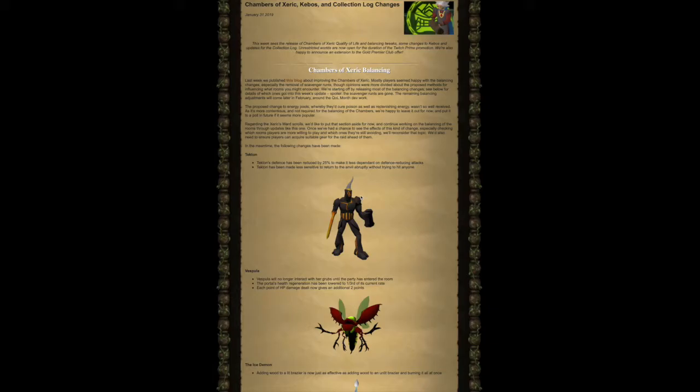The proposed change to energy pools, whereby they'd cure poison as well as replenishing energy, wasn't so well received, as it's more contentious and not required for the balancing of the chambers. We're happy to leave it out for now and put it to a poll in future if it seems more popular. Regarding Zarek's Ward scrolls, we'd like to put that section aside and continue working on the balancing of the rooms. Once we've had a chance to see the effects of this kind of change — especially checking which rooms players are more willing to play and which ones they're still avoiding — we'll reconsider that topic. We'd also need to ensure players can acquire suitable gear for the raid ahead of them.